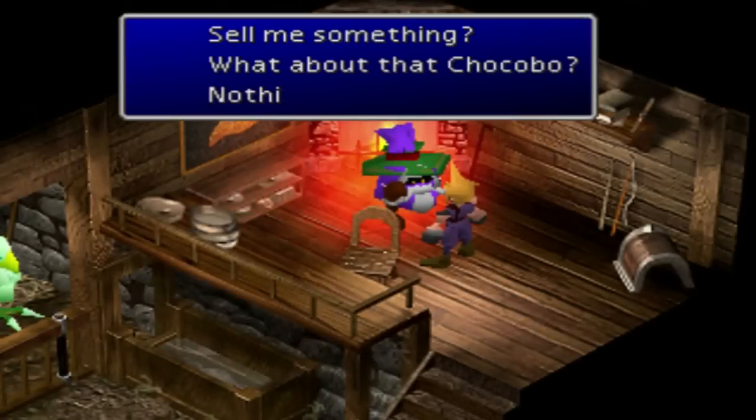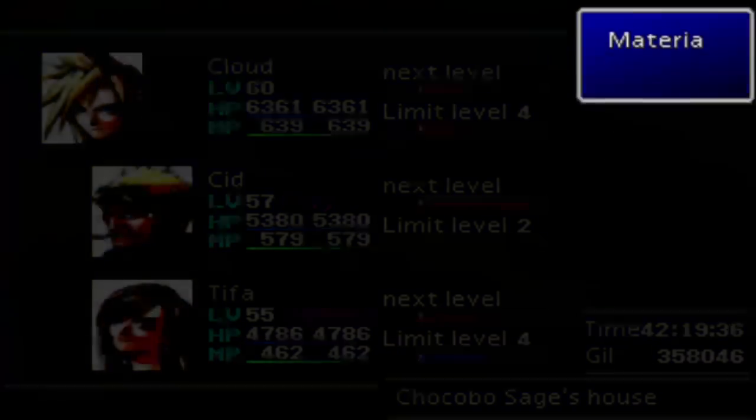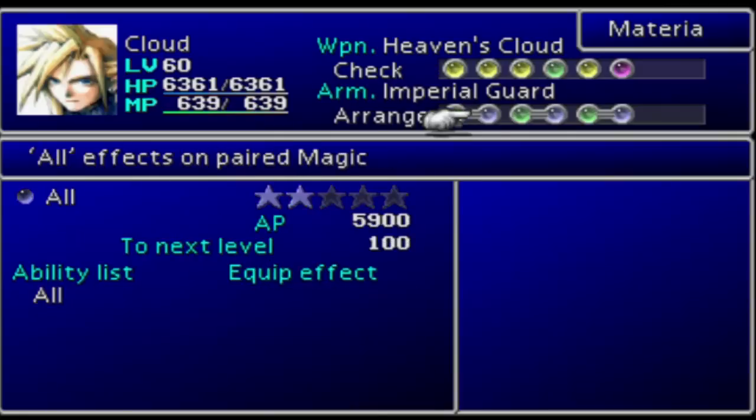You're also going to need a lot of money for Silcus Greens. Silcus Greens can be bought from Chocobo's Sage on the northern continent — his little house can be reached via the Highwind — and we're going to be using these to raise the racing stats of our Chocobos. Chocobos that are good racers are also good breeders, and in order to get special Chocobos, we're going to need to have some racing star Chocobos.